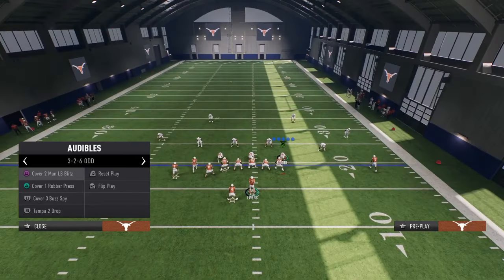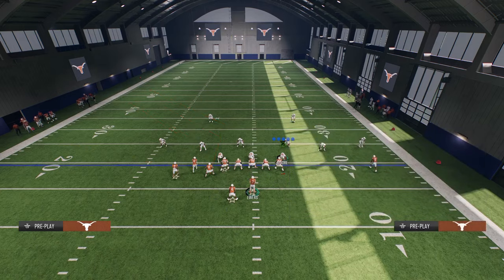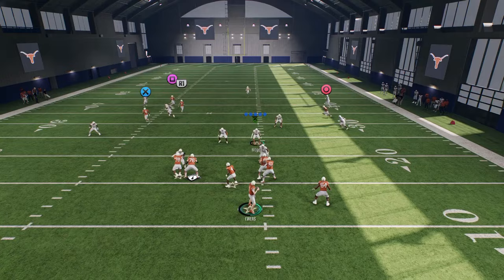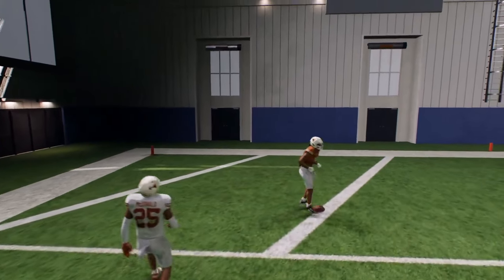The next coverage we're going to cover here is cover three hard flat, which is a very popular coverage right now. It's going to get burned even worse than cover four. The reason it gets burned worse than cover four is because this tight end corner is going to pull that outside third down, and when he does, you'll see that this deep glitch fade is wide open for a touchdown.